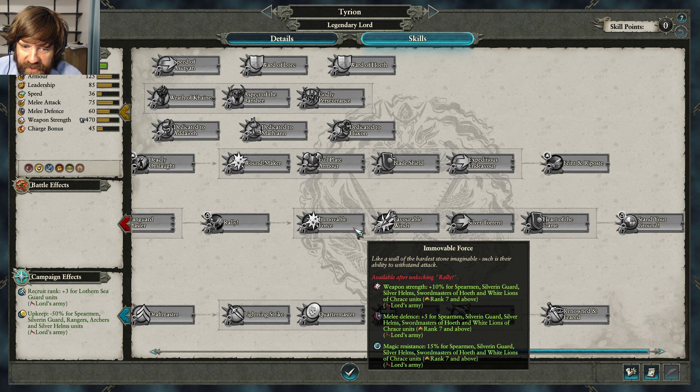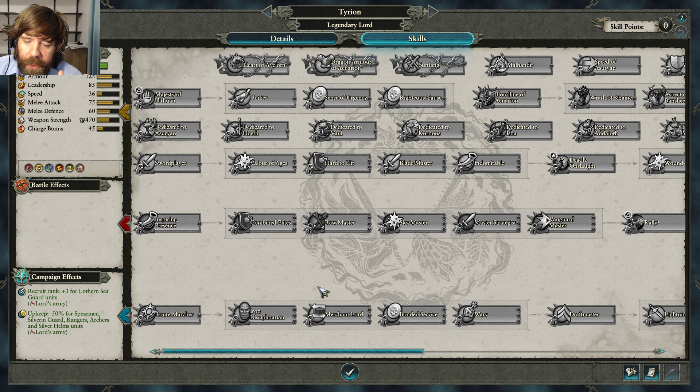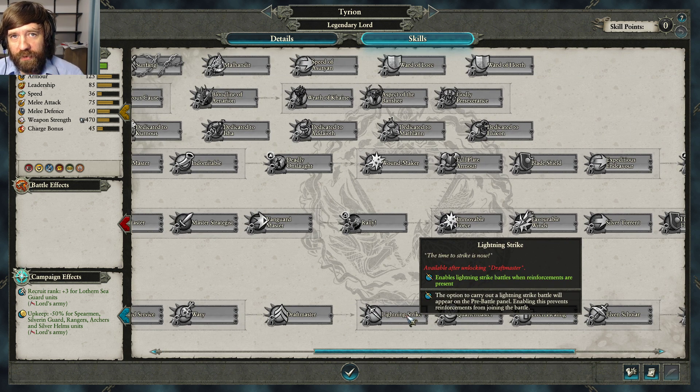The blue tree is really underrated by rookie players and is one of the strongest trees, especially in the Vortex campaign. When you do rituals, swarms of Chaos pour in and you need to take them out one at a time — that means you need Lightning Strike. Lightning Strike lets you force a 1v1 against an enemy army even if they have allies nearby. Normally against three Chaos armies you'd have to fight 20 vs 60, which is extremely difficult.